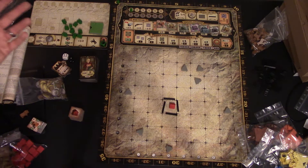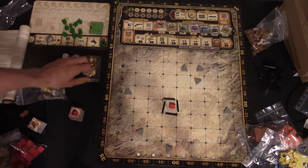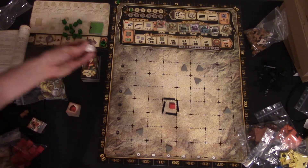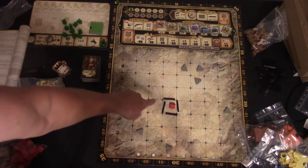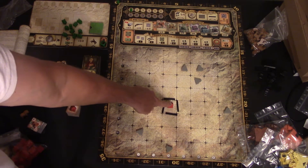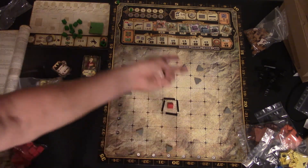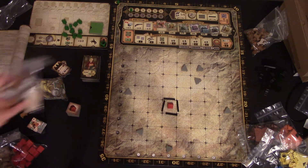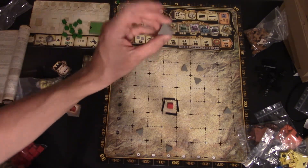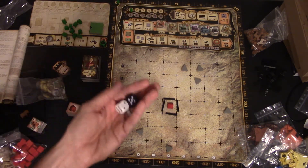Set up for the game: you shuffle a stack of tile cards and character cards, keeping all the houses to the side. You roll the dice, and wherever you get on the first roll, that's where the town square is. You put the little red building there and then put four roads surrounding it. Then you roll the same for all the mountains. In the deluxe edition, you get these nice little meeple mountains.